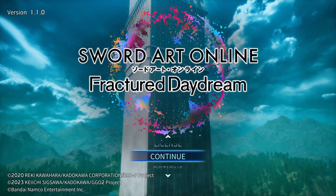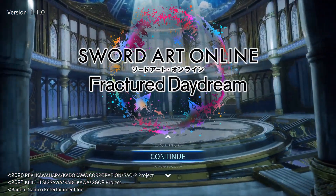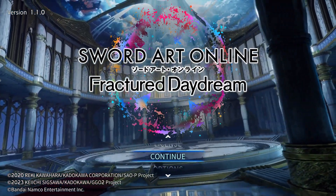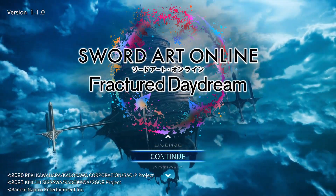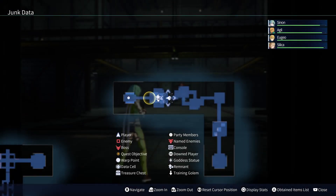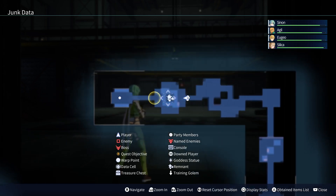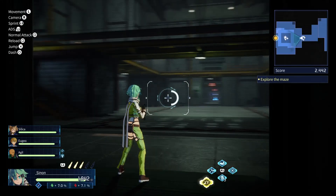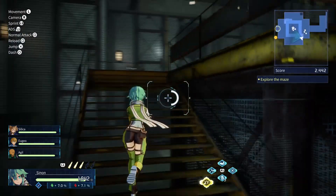Hello everyone, welcome to my video. In these videos I'll be showing you the findable rewards for each quest in Sword Art Online Fracture Daydream. Those being costumes, remnants, and data cells that unlock special player card illustrations that can be found in each quest.